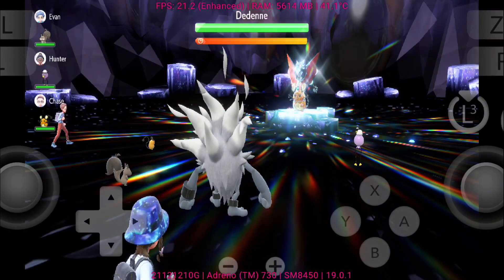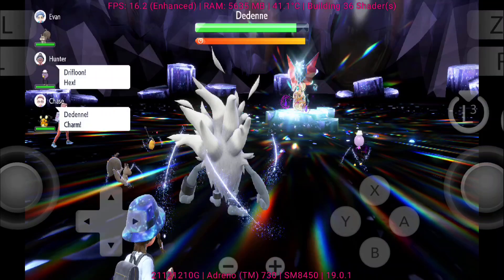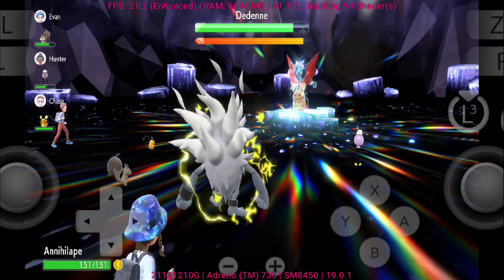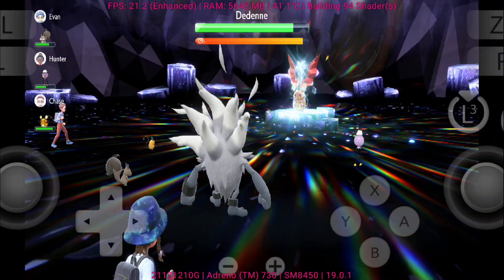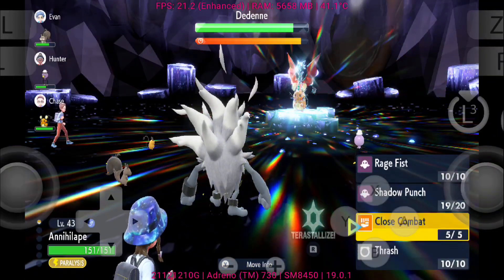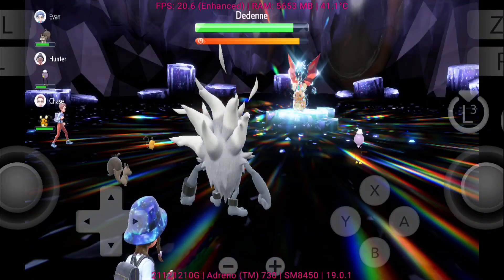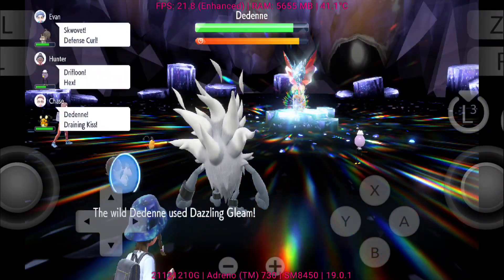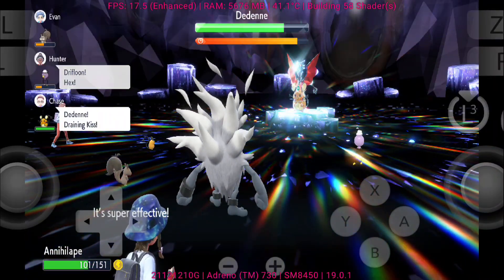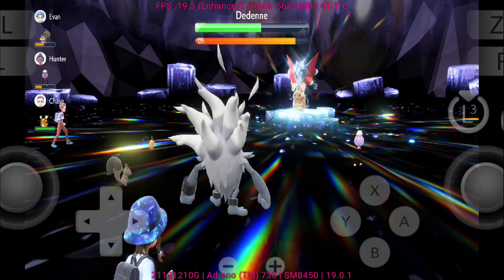During exploration in the open world, you'll notice frame rate drops, sometimes dipping very low in crowded or high-detail areas. Graphics glitches also appear occasionally, affecting shadows, textures, and lighting, which can break immersion. Battles are mostly stable, but random slowdowns can still happen. Another key point is that Scarlet and Violet require the Yanu Patcher for updates — without it, the game won't boot properly on Eden. With the patch applied, you can at least experience the game, though don't expect a flawless run.